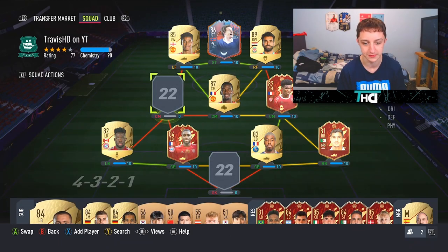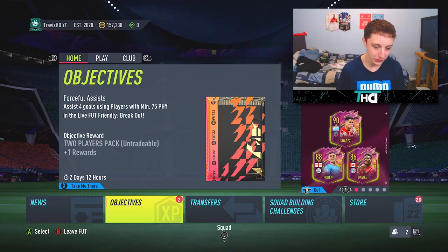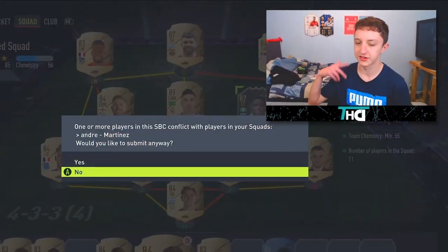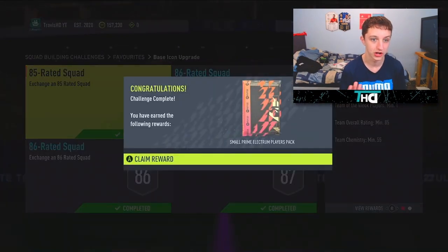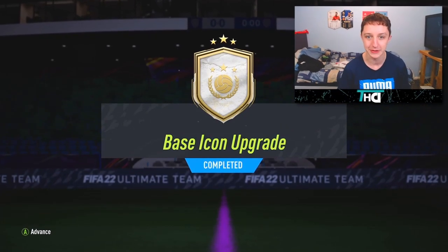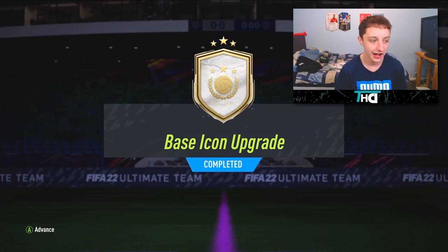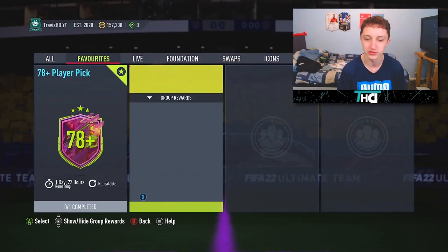Today we're looking for a midfielder from the base icon upgrade, or a baby Schmeichel. A midfielder would be ideal. Rewinding to when we did the trade-ins: we bought Casemiro, and that was pretty much it. We are 150k down. We've got the base icon upgrade pack — the first big SBC of the year. We are expecting probably JJ Okocha, Deco, or Inzaghi, but hoping for Eusebio. Unfortunately, lads, he's not great in this game, although he's a legend.